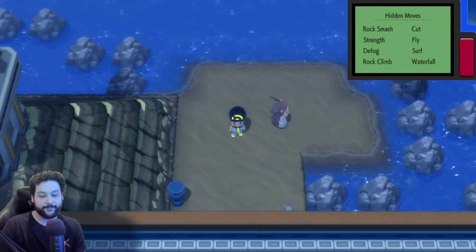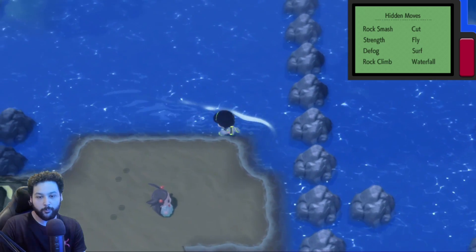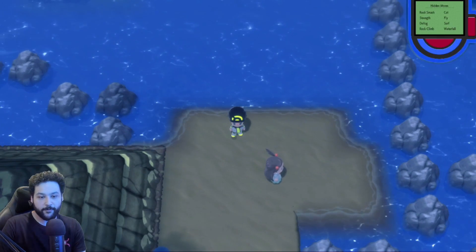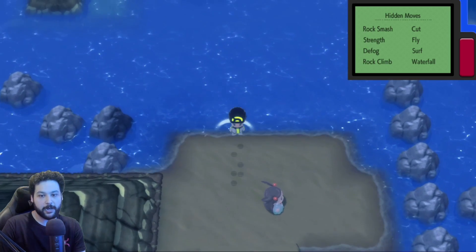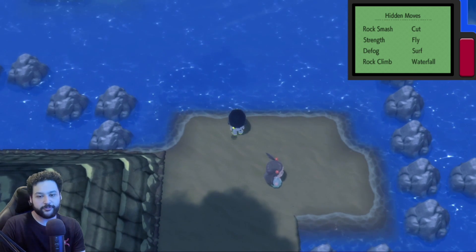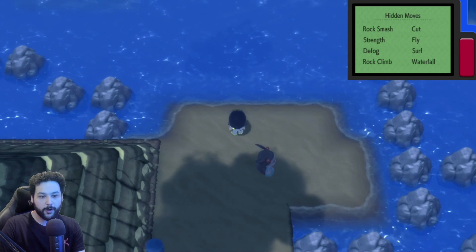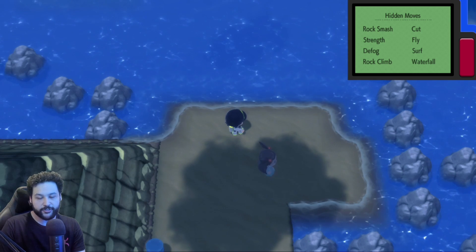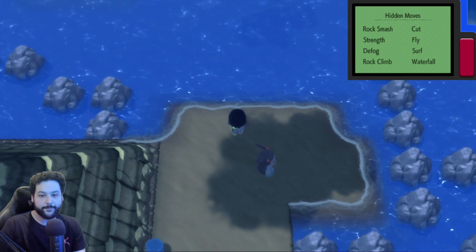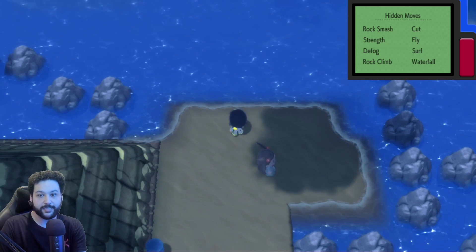All you need for this is the ability to surf and you need to be at some water that you can surf on. You want to be somewhat far away from the water — not right on top of it. I recommend being a little bit far away, and you want to know which direction your character is facing before we start, because we're going to be walking towards the water blindly. Knowing your character's position is vital. I am looking north.